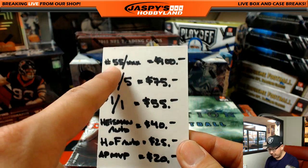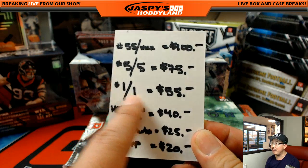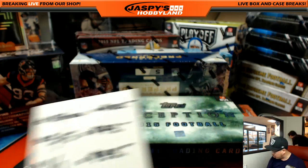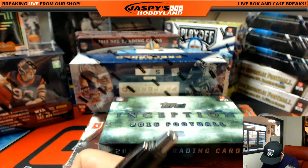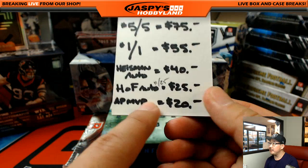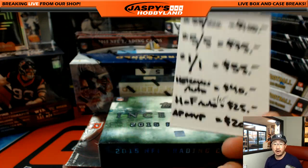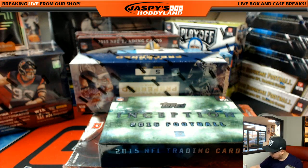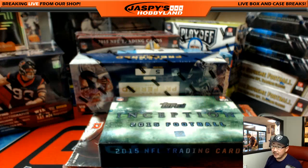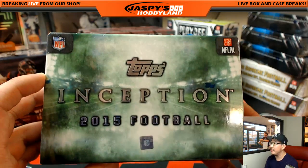I've got my little cheat sheet right here — anything numbered 55 out of whatever is $100; 5 out of 5 is $75 and a train whistle; 1 out of 1 is $55; any Heisman auto is $40; Hall of Fame autos numbered 25 or less is $25; and any AP Associated Press MVP autograph gets $20. Let's start with whatever's closest to me — Inception Football.